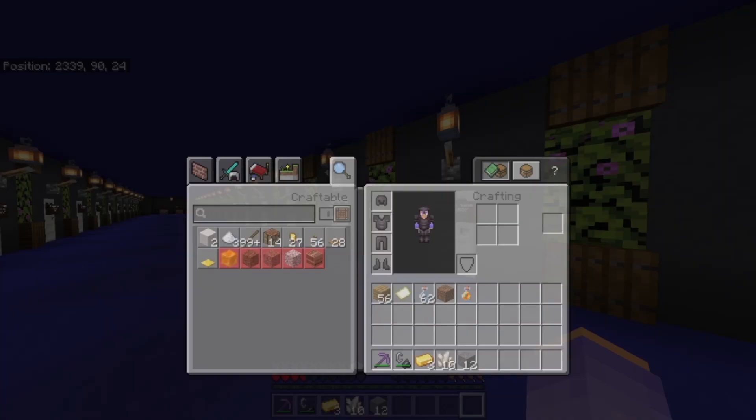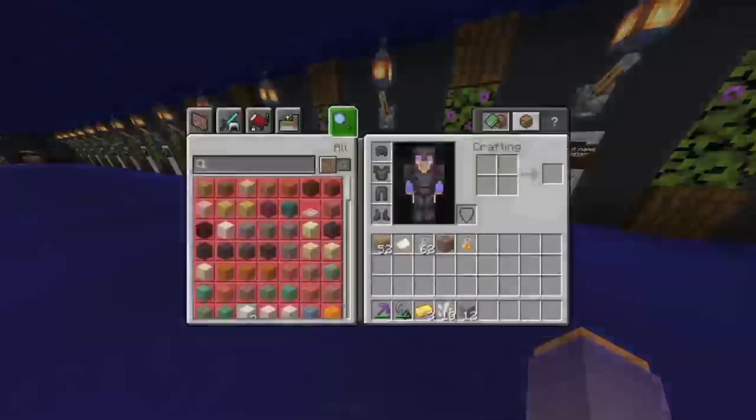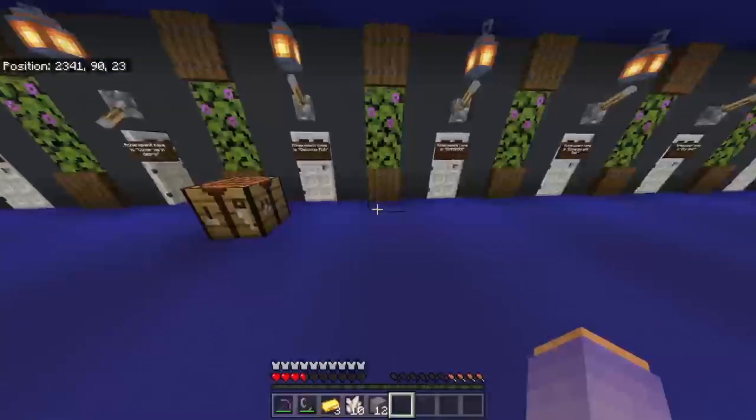And when you find enough of it, you can essentially craft yourself some netherite. That netherite you will then use in the smithing table, as well as a smithing template, which you find in ancient bastions — which is quite rare in those structures as well. But once you get one, you can also duplicate it using the crafting recipe and some more diamonds so that you don't run out.